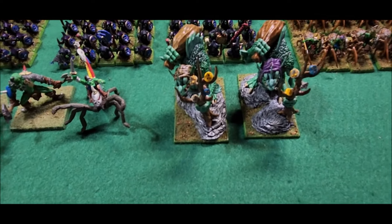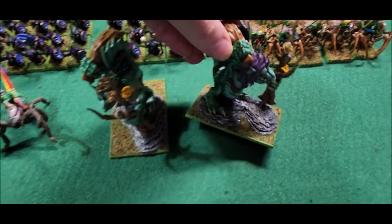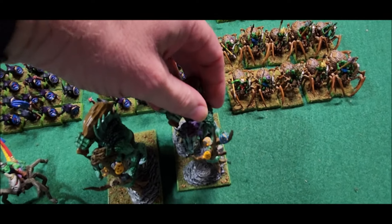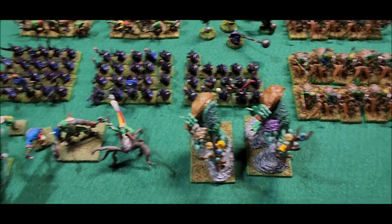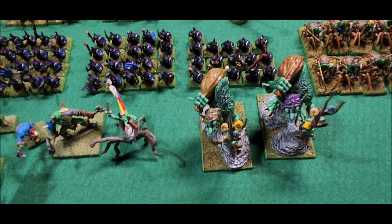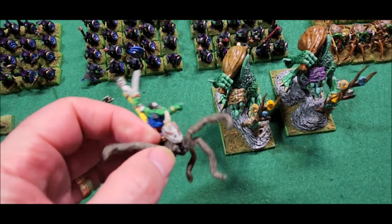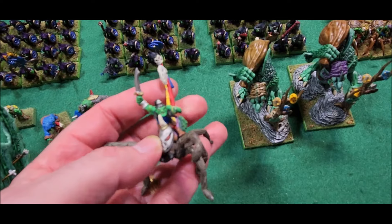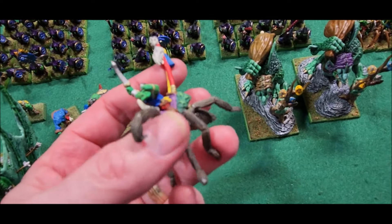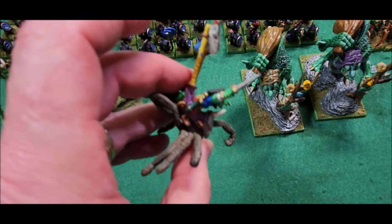Then we have two Troll Hags. The two Troll Hags go with the Trolls — if you're going to have a Troll Army you take a couple Troll Hags. They're spellcasters and they give you the ability to have more Trolls. And then here is my Goblin Spider Boss — a boss that's riding a spider. I painted this thing about 30 years ago. Kind of nice.